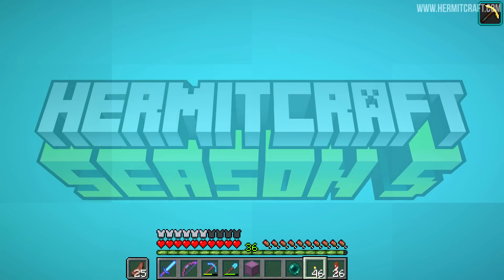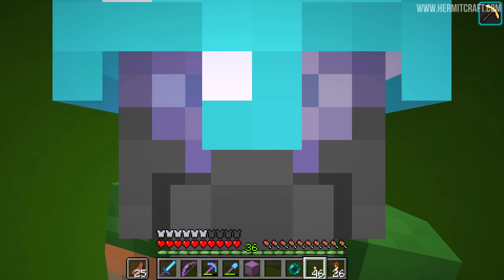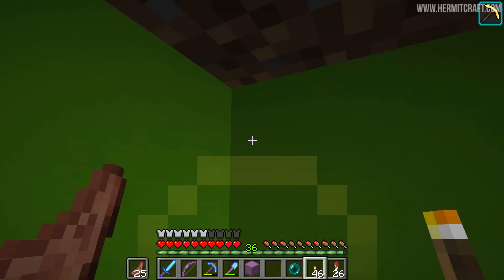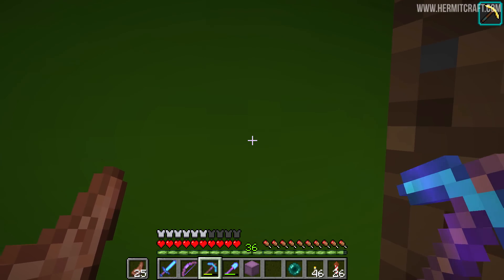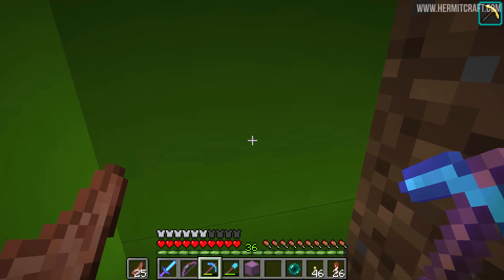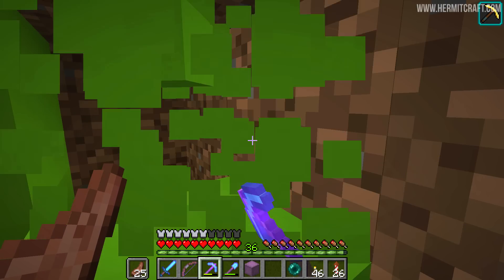Ladies and gentlemen, welcome back to another episode of Hermitcraft! I'm stuck in a hole! For real, I am stuck in a hole. I was trying to use Iskall's elevator over at his base. I was coming over here to pinch some ink sacs and I got stuck in this hole trying to use his elevator. I got teleported into this space, and I hope I don't break anything.